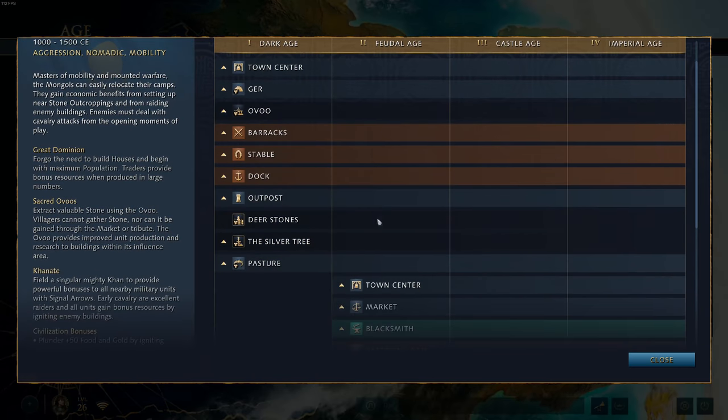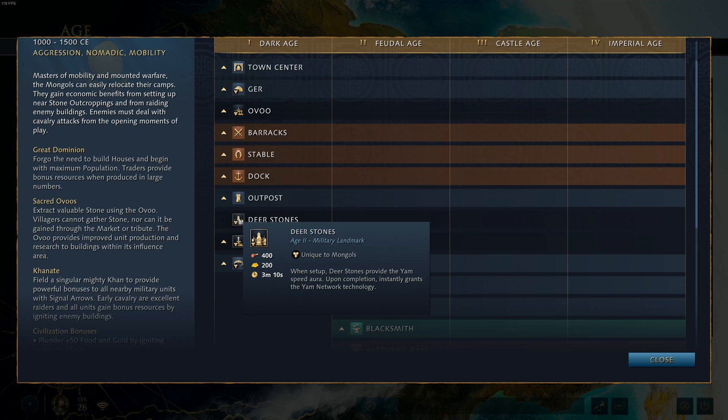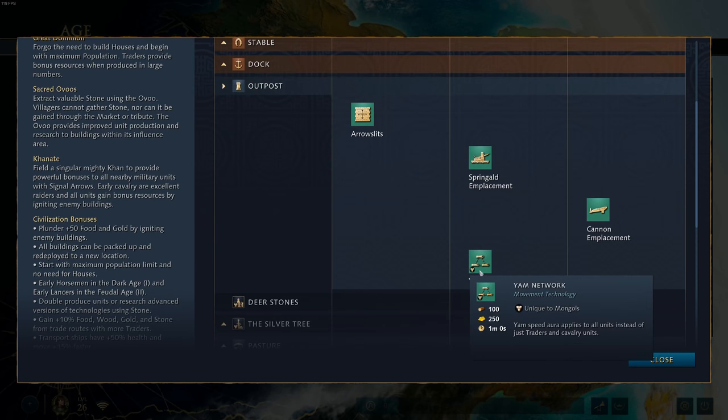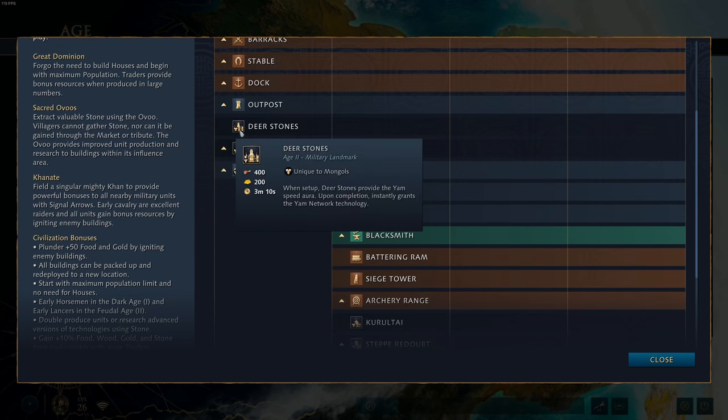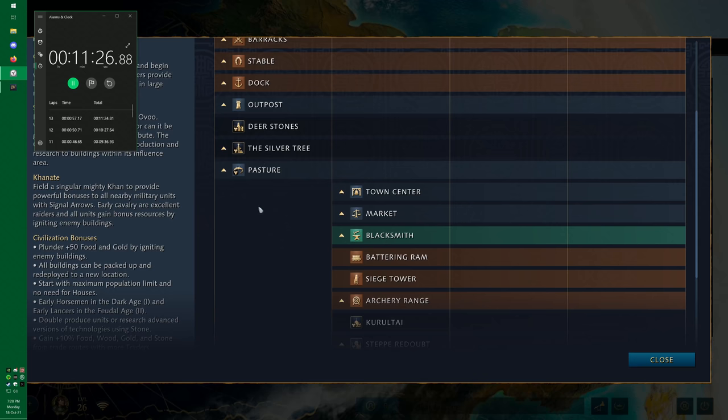Moving on to the Mongols — you are going to absolutely hate this civilization in ranked; they are incredibly strong. The first landmark is Deer Stones. When set up, Deer Stones provide the yam speed aura, and upon completion, instantly grants the yam network technology. Think of it as a giant AoE that gives increased movement speed. The yam speed aura normally only applies to traders and cavalry, but the yam network technology extends this to all units. This is the standard age-up landmark most Mongol players will go for.